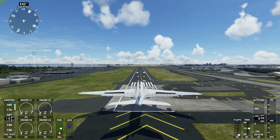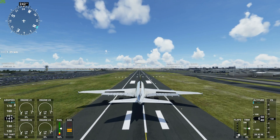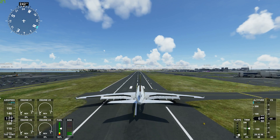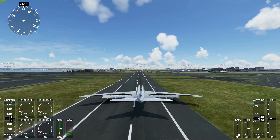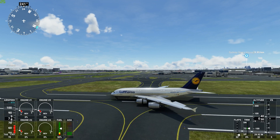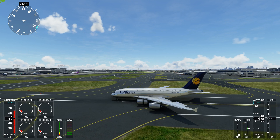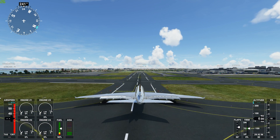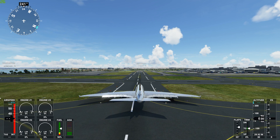I actually think this flies quite well. There are probably a few other liveries you could put on this, but this did come in the Lufthansa pack — and there we go, down we go, nice and gently. Reverse thrusters on — wow, these work really well. Very impressed!